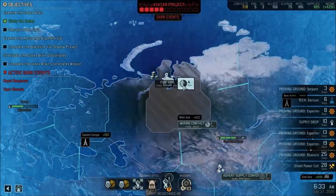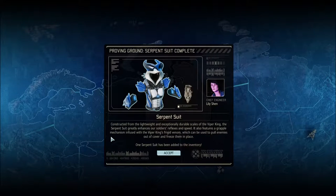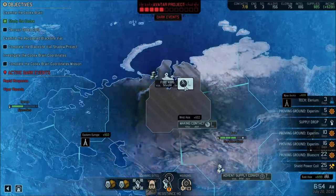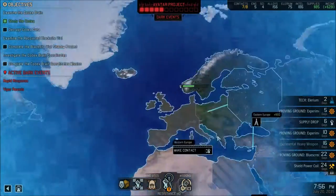A lot of the soldiers are recovering from their wounds quickly. Construction of the lightweight serpent suit for the Viper King — it greatly enhances our soldiers' flexibility and speed, features a grappling mechanic infused with the Vipers' venom which can pull enemies out of cover and freeze them. One serpent suit added to inventory. We also recruited a scientist from the Fire Axis resistance group.